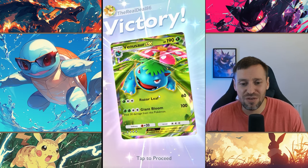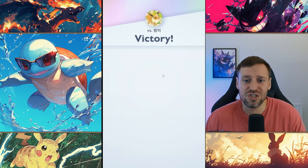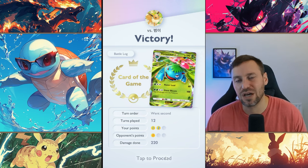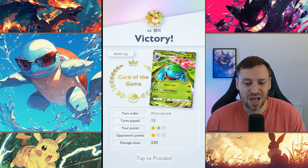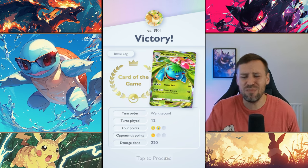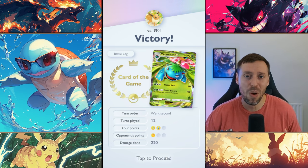Absolutely love this deck. There are some variations — you will always want two Bulbasaurs, two Ivysaurs, and two Venusaurs. I'm going to try out some other decks as well — Exeggutor is probably one of the strongest ones. That's pretty much the end of the video guys, hope you enjoyed it. Drop some comments below, let me know what you think, and smash that subscribe button. I'll see you all in a video soon — peace.